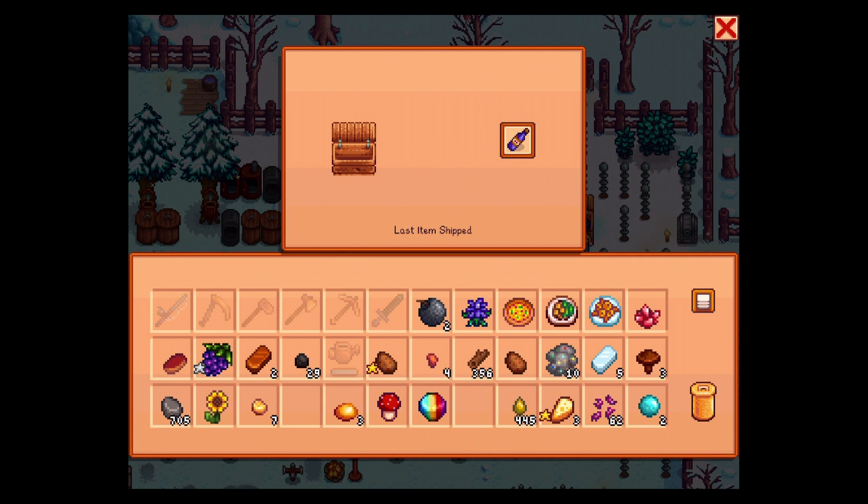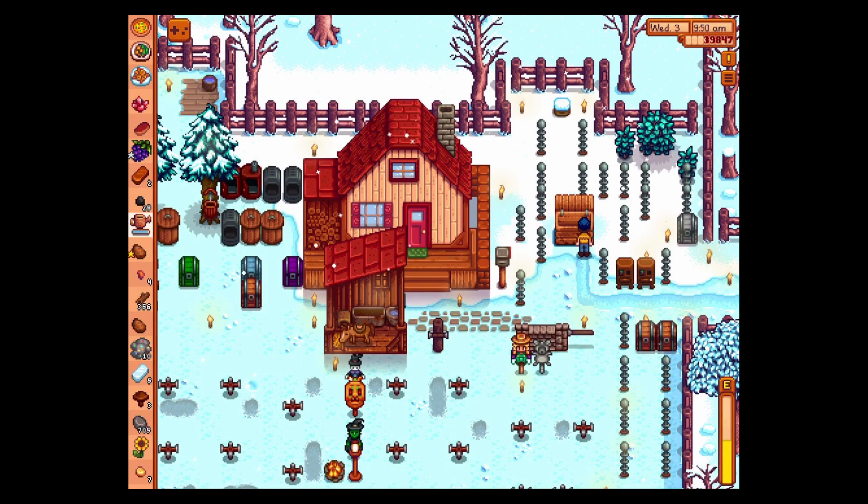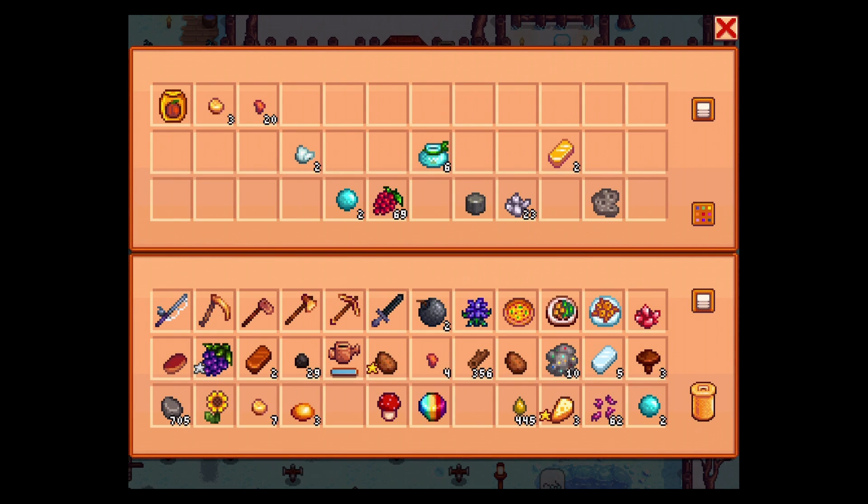Anything else we can just sell? Well, these topaz — we might need those for an invention or something later. I've convinced myself — hold on to that. We've got all of these. Prismatic shard — I'm taking it with me.